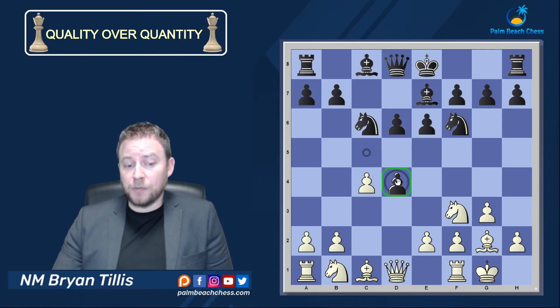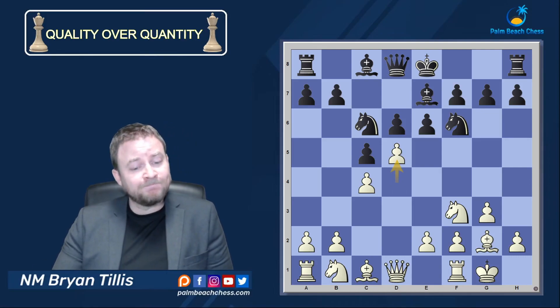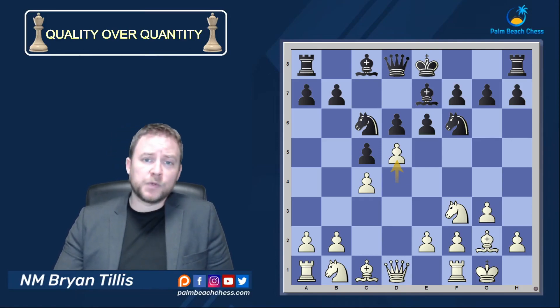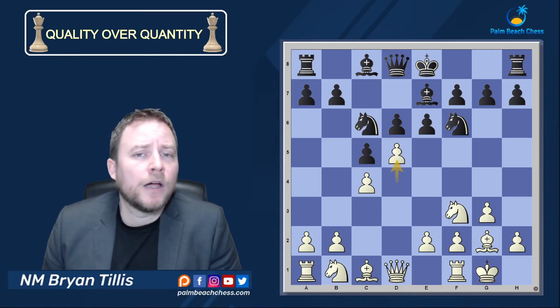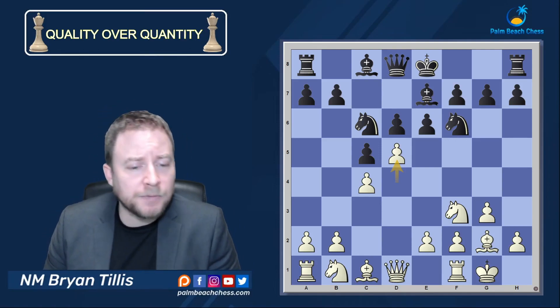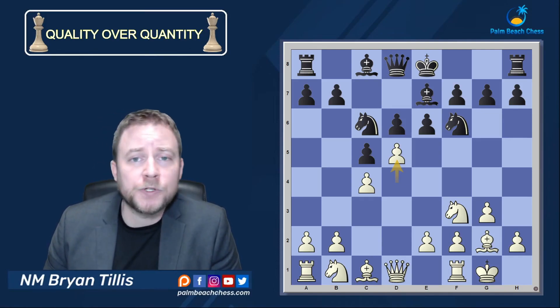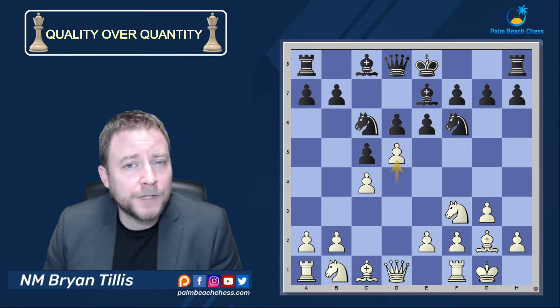In the Sicilian you're supposed to play c takes d4 at the first opportunity — he did not, which allowed me to do this, and it ends up giving black a tempo loss. Very poor structure, and white was able to win the game without too much effort. Key ideas — or as I like to call them in my text on Chessable — memory markers. These types of memory markers I highlight in clickable side variations, so it helps you understand how to win quickly versus these odd moves that don't really fit.